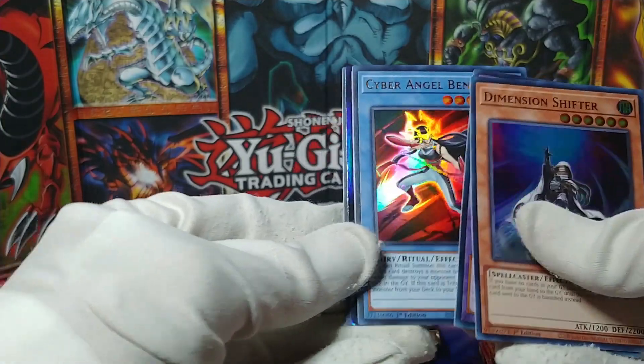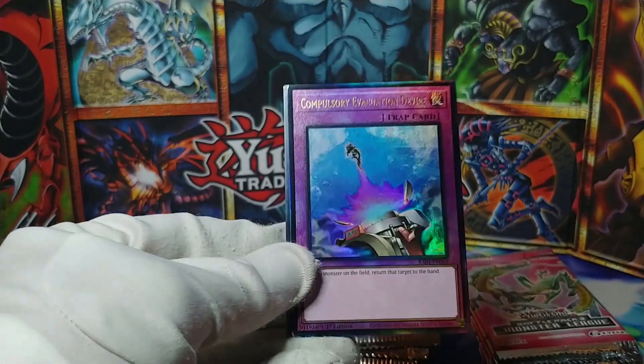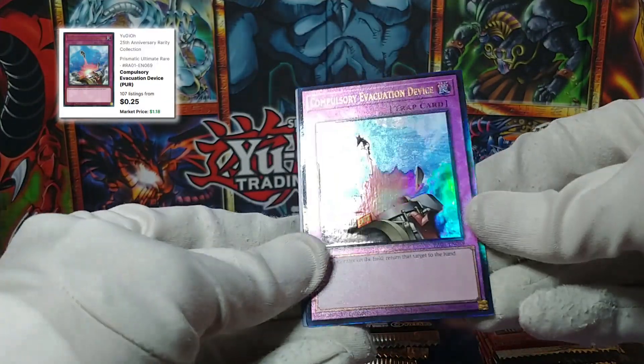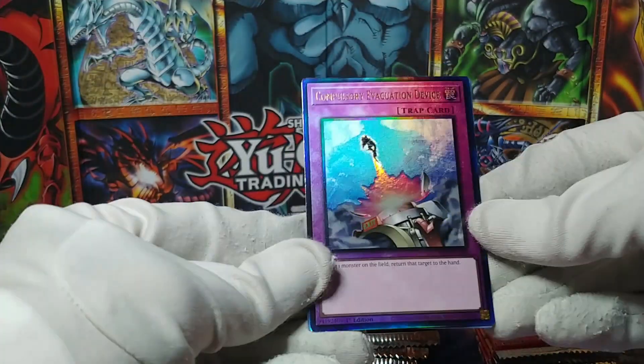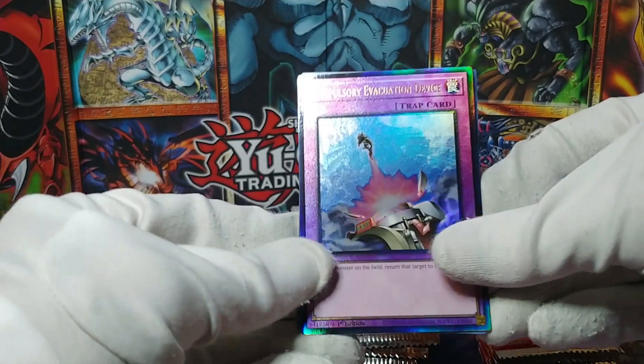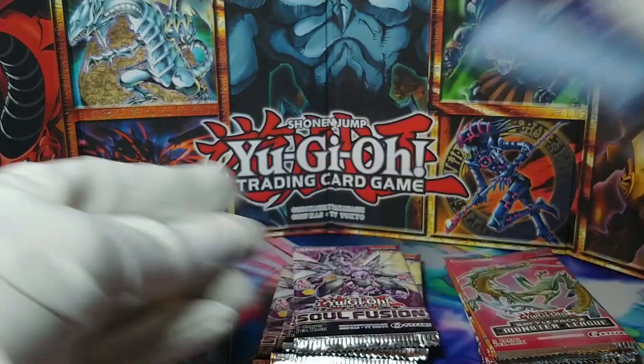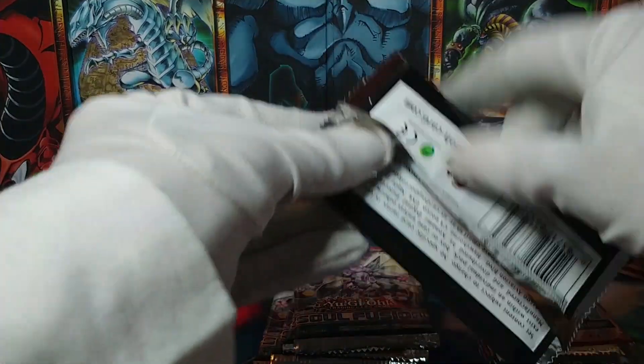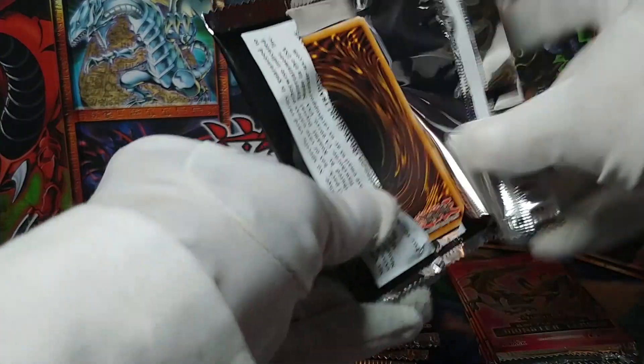Cyber Angel Benten — oh, my favorite card in the set — and a Compulsory Evacuation Device as a Prismatic Ultimate Rare, and a Code Talker Inverted. Well, that was a cool one; we did get an Ultimate Rare.